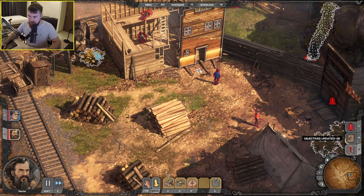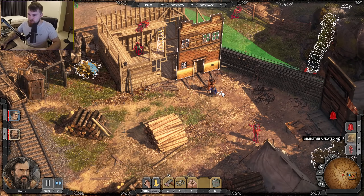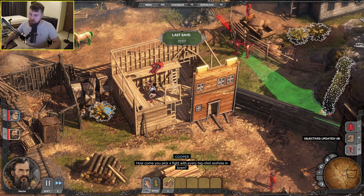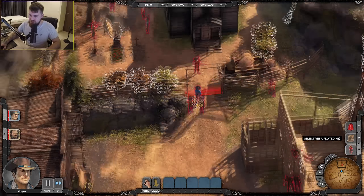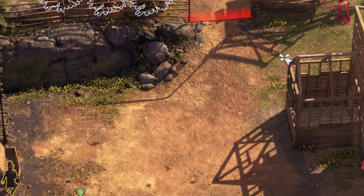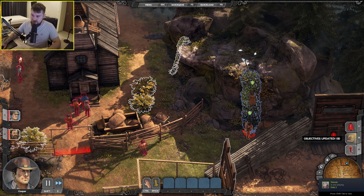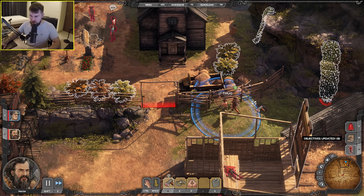I can just kill this guy now as soon as he turns his back — no one's got eyes on him. Another target down. The next target is going to be the hardest — this guy is constantly walking around with two other people. I need to go here and take this one out. Can I get away with killing this guy? Let's give it a try.